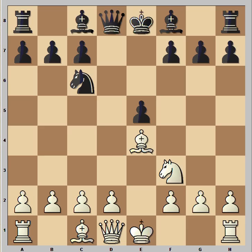I'm not sure if white knew what the book move is. He played a novelty: bishop to b5, which is not as good. But let's see what happened. Pawn takes knight, knight takes pawn — the knight is pinned.